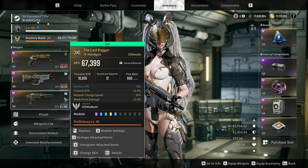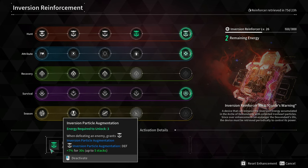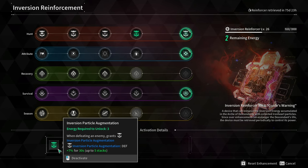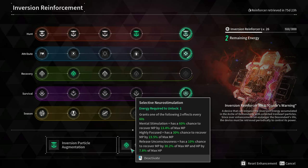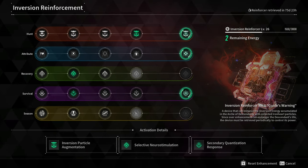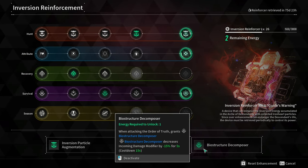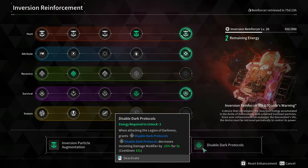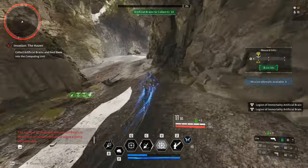For the Inversion Reinforcement, for the first slot I used Inversion Particle Augmentation, which increases defense by 7% for 30 seconds, stacking up to 5 stacks. Next is Selective Neurostimulation, which recovers MP every 60 seconds. For the last slot, depending on the mission, I used Secondary Quantization Response if I'm fighting against the Legion of Immortality, Biostructure Decomposer for Order of Truth, and Disabled Dark Protocols for Legion of Darkness. To be honest, the Inversion Reinforcement stats are not that great, but since it is there, I might as well use it.